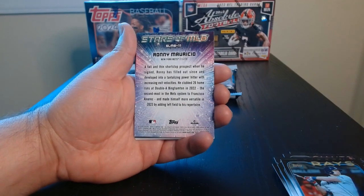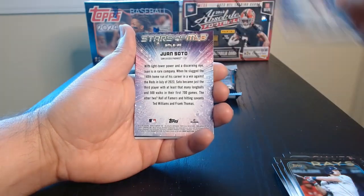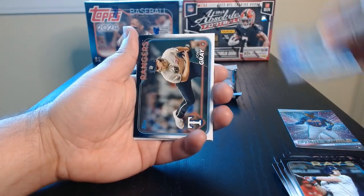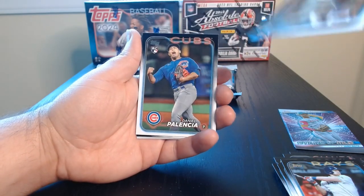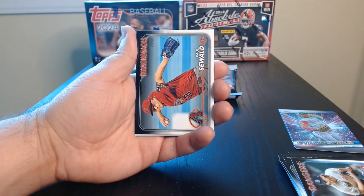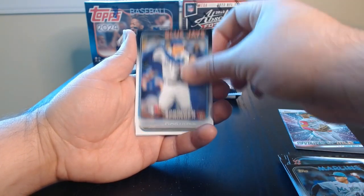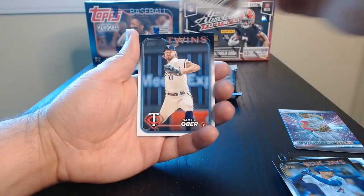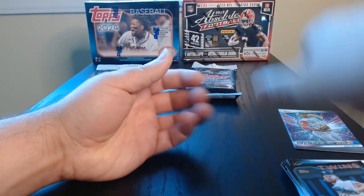There we go, we got George Brett on the retro style. Ronnie Mauricio on the Stars of MLB — those will be everywhere. I want Soto Stars of MLB. Also John Gray on these horizontal ones, and then we have a few others. Okay, and I think it rounds out with regular base — Bailey Ober was our last one. Alright, there we go, first fat pack done.